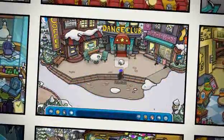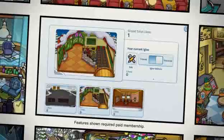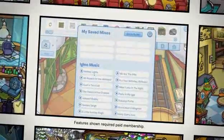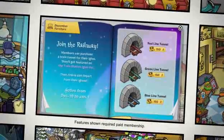All right. Let's check out the new igloo and furniture items available for members this month. Time for trains. We've got a new train station igloo for members, as well as some new holiday tunes. Also, for those of you who do have a membership, make sure you pick up the train tunnel items so you're ready for the holiday break.